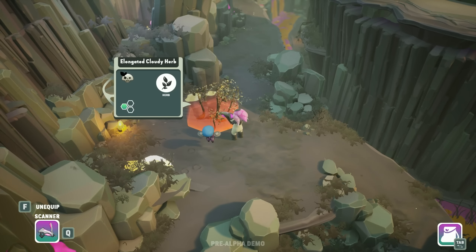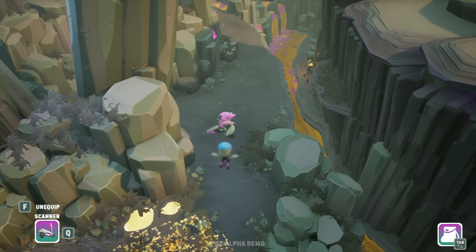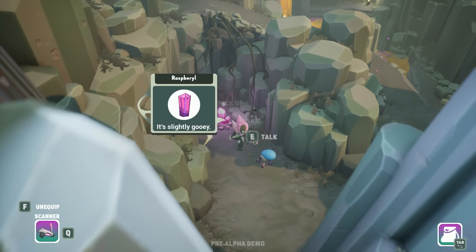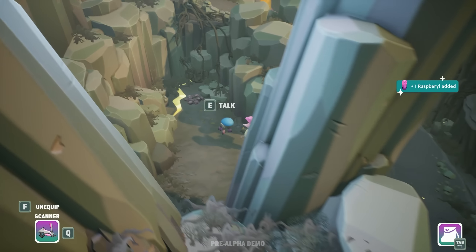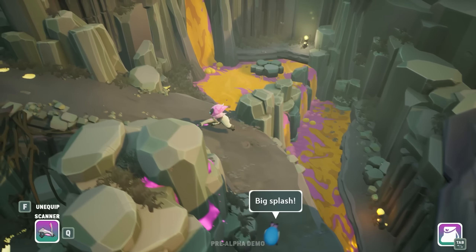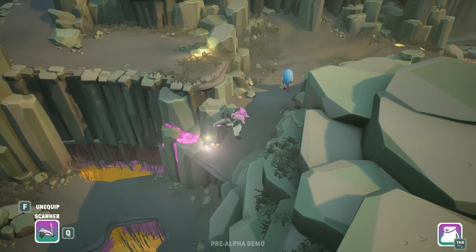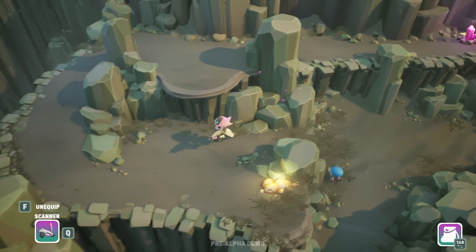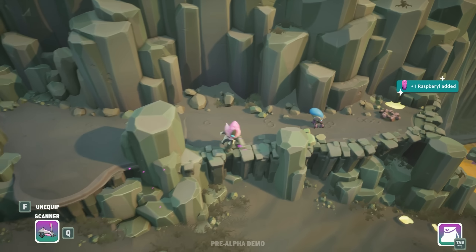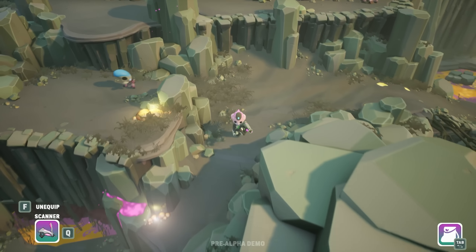I'm already really excited about this because it said it has some terraformation in it and we love our terraformation games. Oh, another rasp barrel thingy — slightly gooey, I want to pick it up. Space is a scanner, it looks like a ray gun but it's not. I want to go down here. There's a raspberry thingy up here — we still haven't decided if these things are delicious gooey snacks or specifically not snacks.